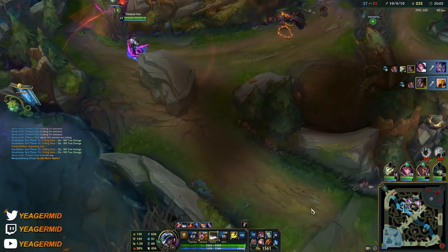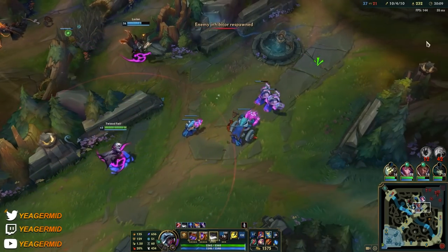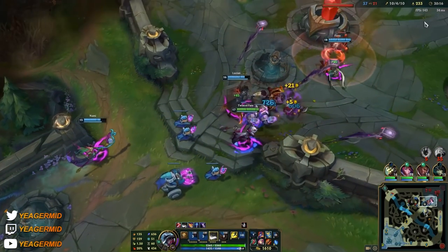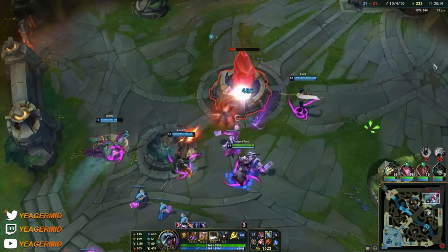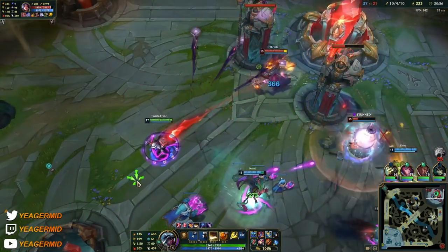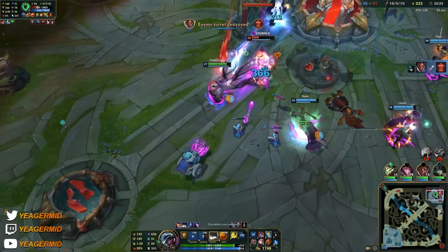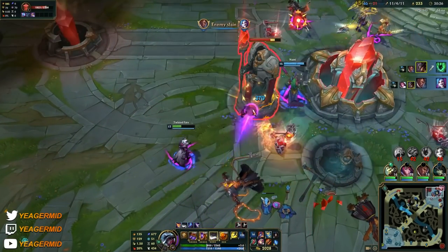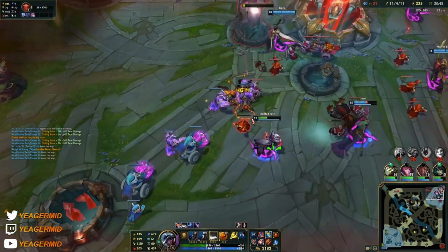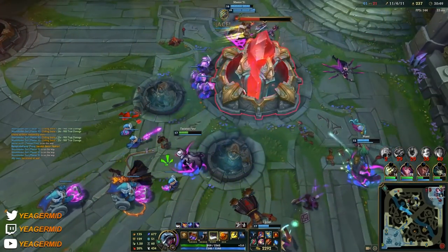You can also flank with Twisted Fate — just like this. Especially when people are forced to face-check for the Baron, you can camp in the brushes, get a gold card off, follow up with the Everfrost, and they should be gone. He's really good at sieging too because you have that long range gold card — just hit any extended target, poke them with a WQ combo. This is pretty much how you play Twisted Fate: really play for that global map pressure. He really helps with your macro as well, so it's a champion I can highly recommend you pick up if you really want to improve at the game. I hope this was helpful — as always, thanks for watching and see y'all in the next one.